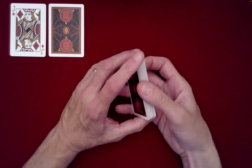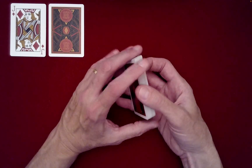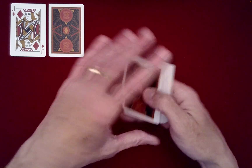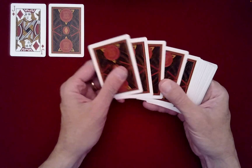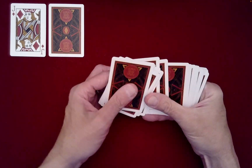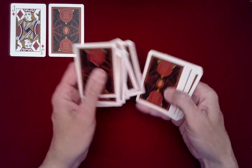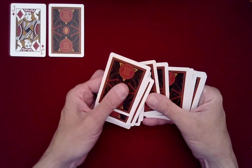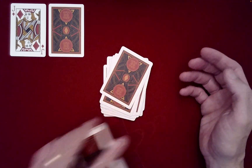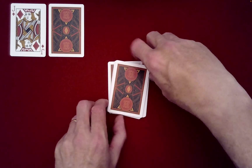We actually need an even number of cards for this effect because we'll be dealing out cards into two piles a little bit later. So I'll push off pairs until you tell me to stop — and those will be the cards we work with. Stop there. Very good, we'll discard the others.